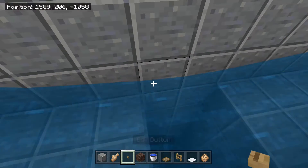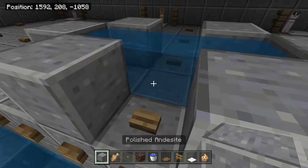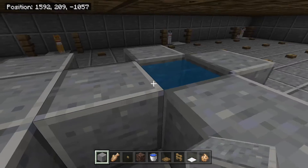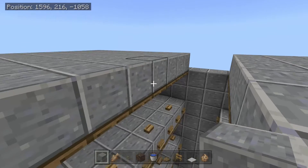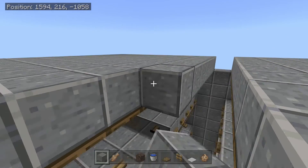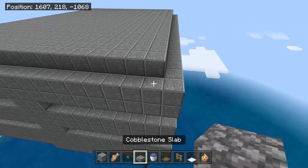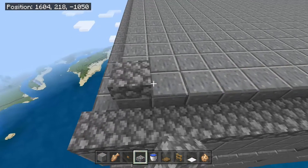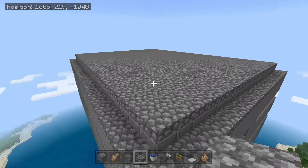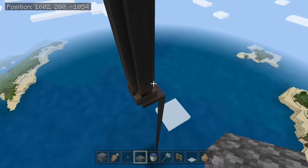Place buttons just like this, then go ahead and get rid of the water source and break all of these blocks. Come up to the top layer and fill all of this in. Once the top layer is filled, come onto the roof and place half slabs all along the roof until it's completely covered.